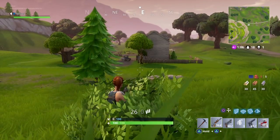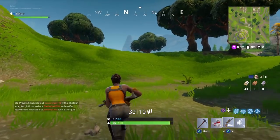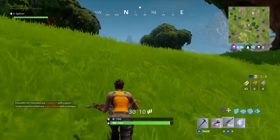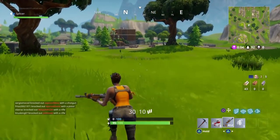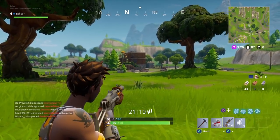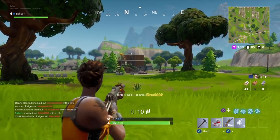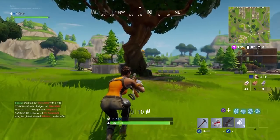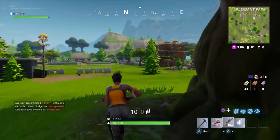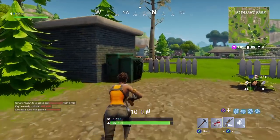I keep mentioning weapon classes — again, it probably sounds obvious, but the higher-class weapon you have, so common, rare, legendary, that sort of thing — the better the accuracy spread will be for that weapon. So if you have a legendary SCAR compared to a rare one, the accuracy is going to be better on the legendary. There'll be less emphasis on having to crouch, stand still, and look down the sights. And that's another thing to add: if you look down the sights, it will, again quite obviously, increase the accuracy on that weapon.